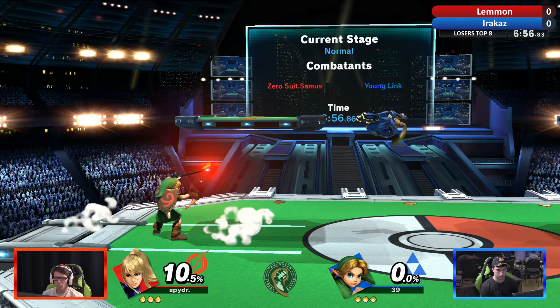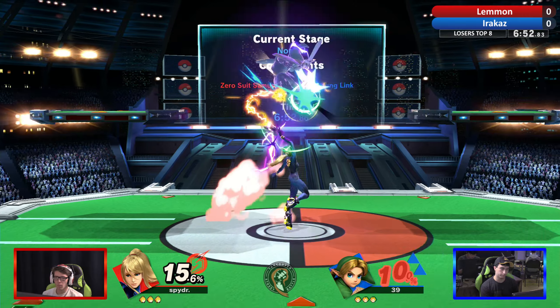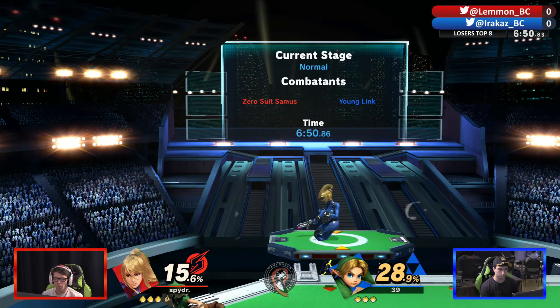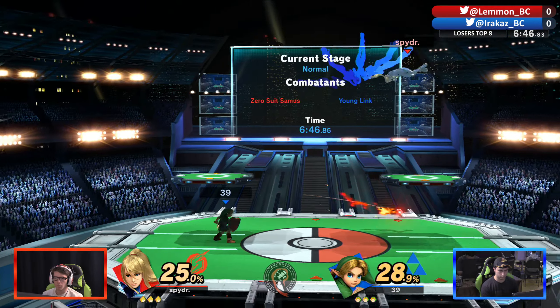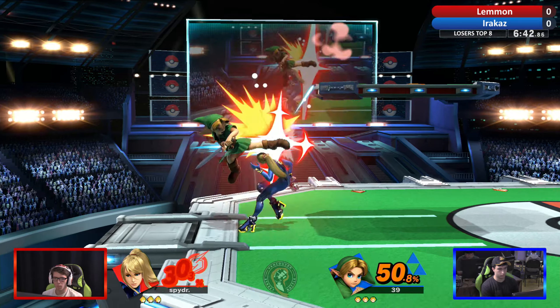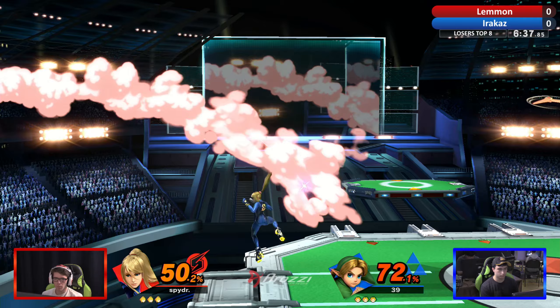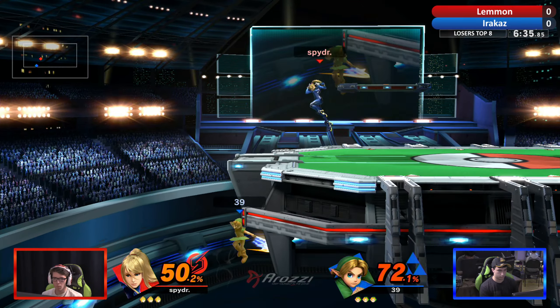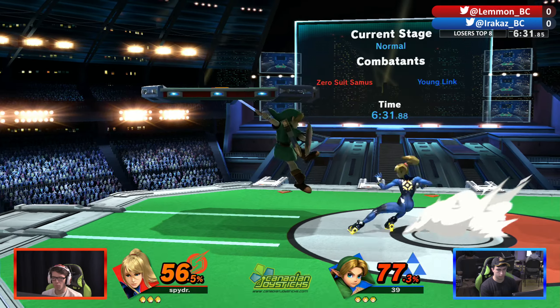Lemon breaking out the ZSS for this matchup — not liking the Joker into it in some fashion. We'll see how it goes. Doing a good job chasing with those bigger hitboxes working their magic. Nair into back air — good chase, a bit of a classic combo there, nothing too special but gets the job done.